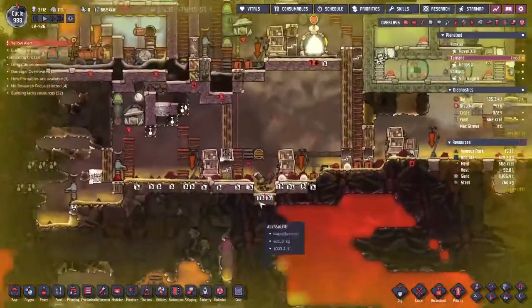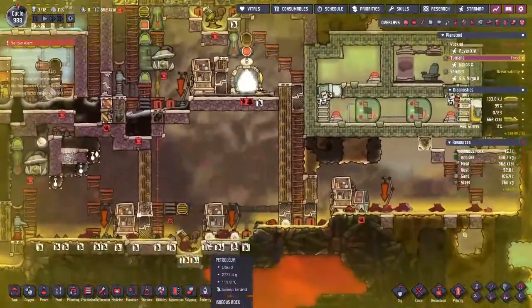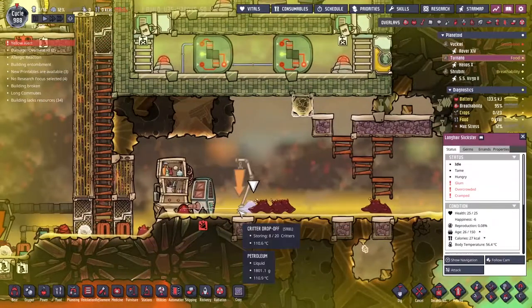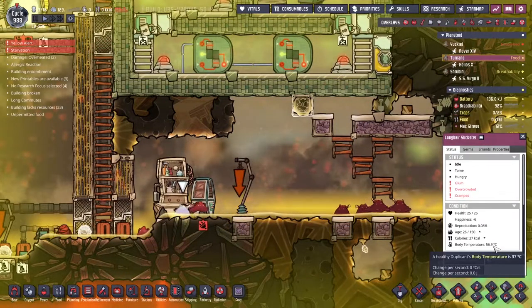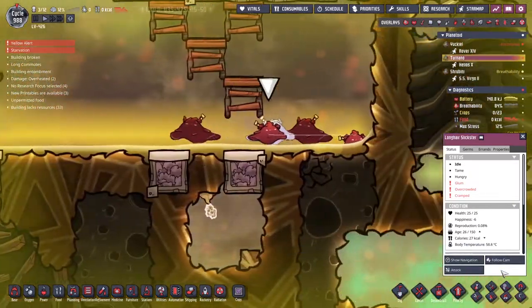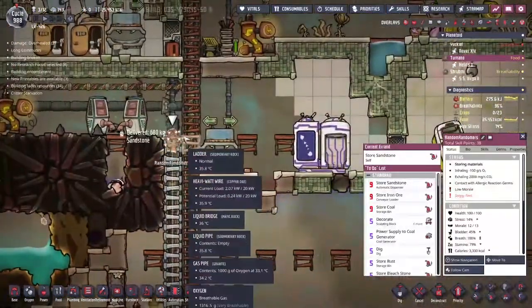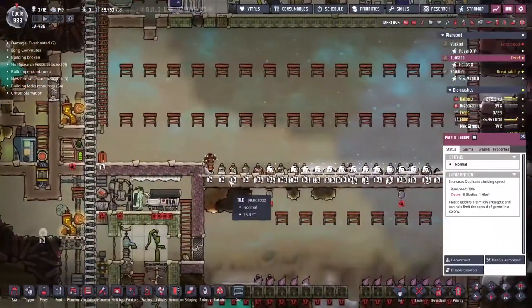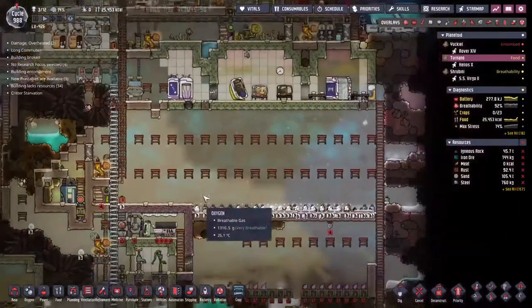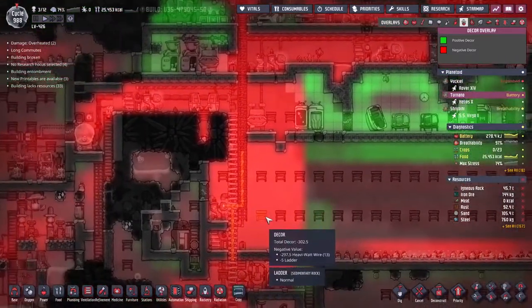We'll be able to turn this into a full-size ranch, but we need to take the bottom layer out, which makes the liquid pump a little awkward. I'm guessing the fact that he's in hot liquid is hastening the body temperature change. We're up to 75 degrees and I've just noticed that stress has been building up for Randomers. Going through that salt water there is probably not helping — it's a fairly horrific place.